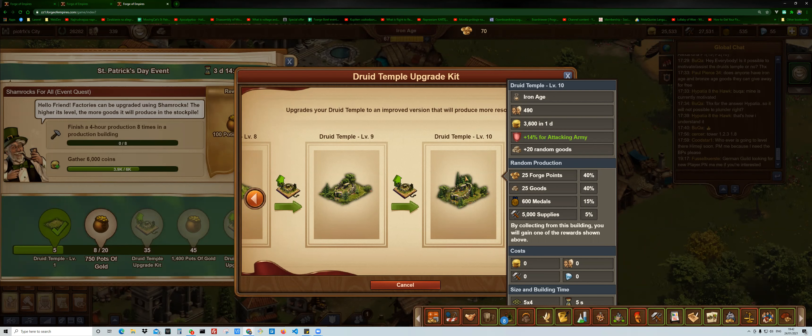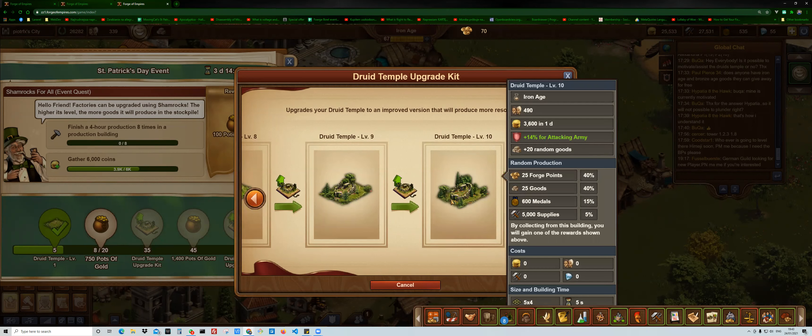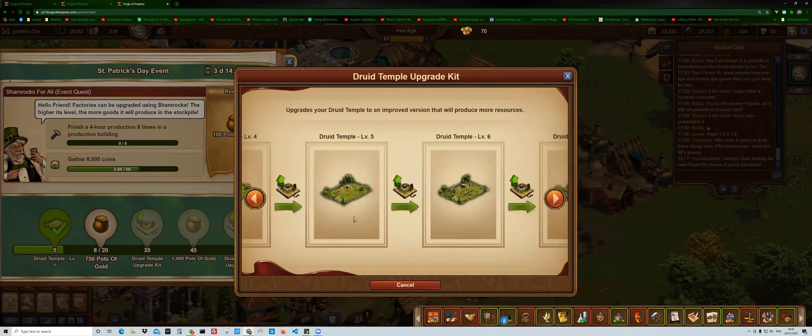You've got 25 forge points, a 40% chance — it's a large chance — yes, 25 goods with a 40% chance as well, so larger. And then of course some rubbish which most people won't care about. So it is worth to max it out.